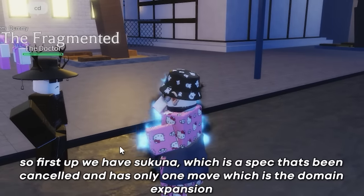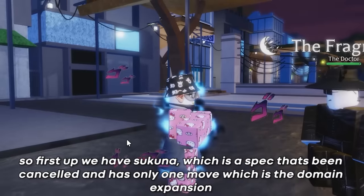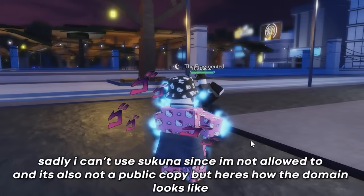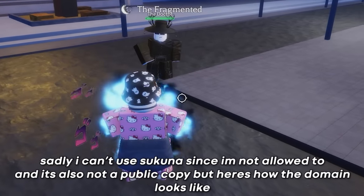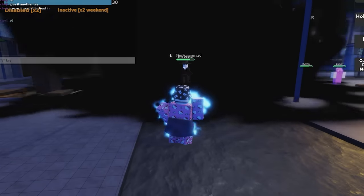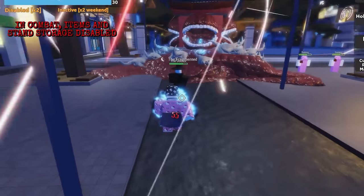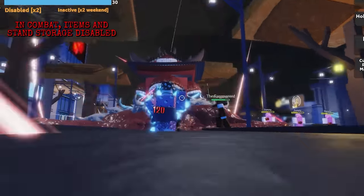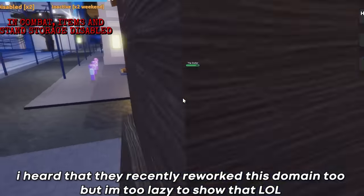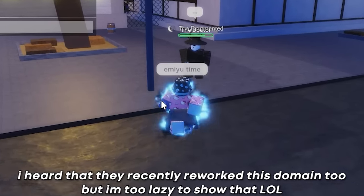First up we have Sukuna, which is a spec that's been cancelled and has only one move which is the domain expansion. Sadly, I can't use Sukuna since I'm not allowed to and it's also not a public copy. But here's how the domain looks like. I heard that they recently reworked this domain too, but I'm too lazy to show that.